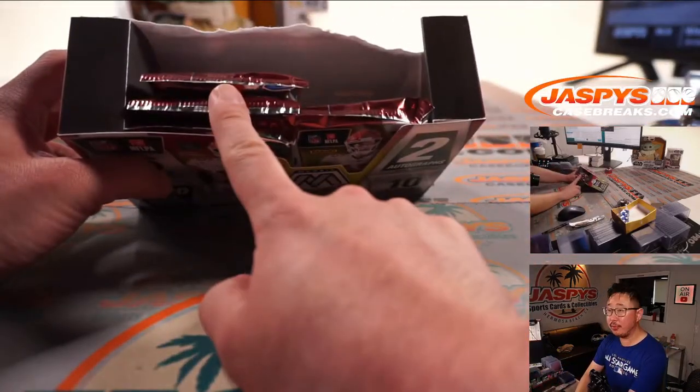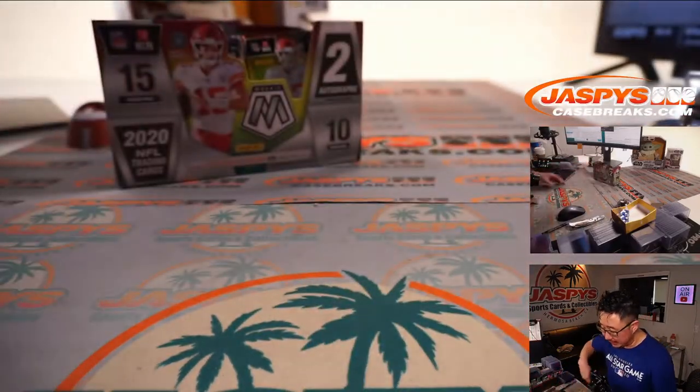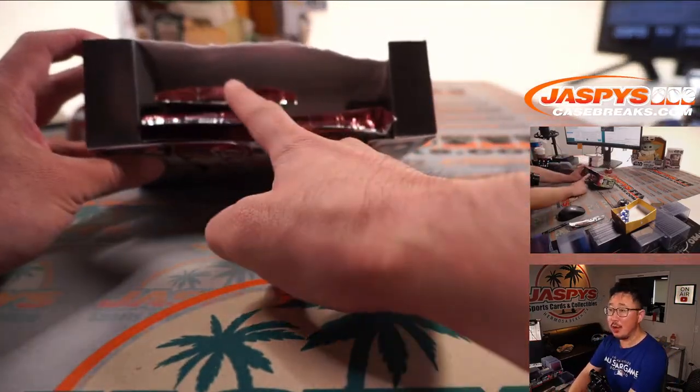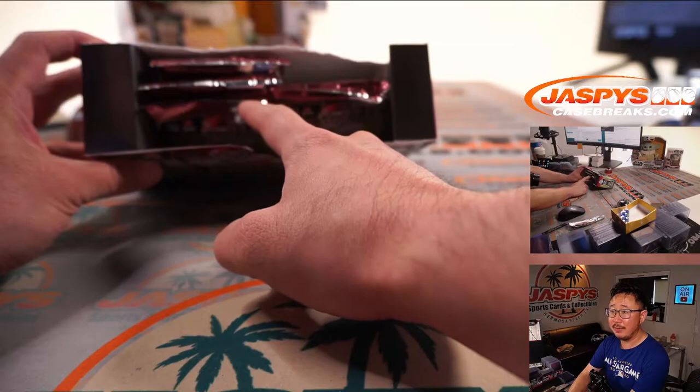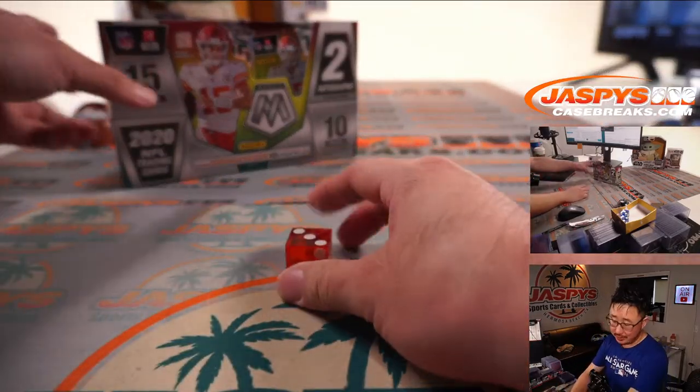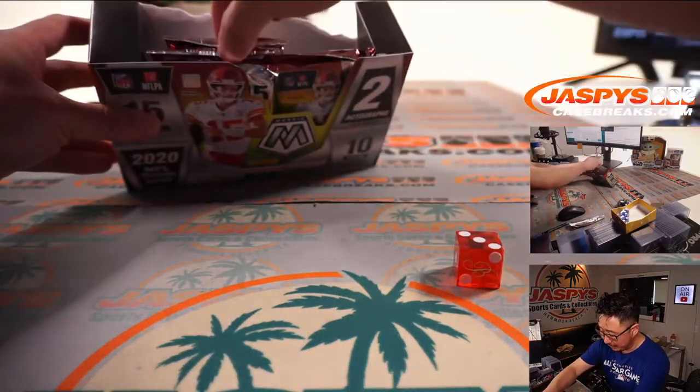We've been working on this one hobby box here, so we'll just select a die. We'll go one, two, three for the left side, four, five, six for that single pack on the right side. It's three — left side. Then we'll roll one through six to see which pack we'll do, and it's three. So that middle pack there.